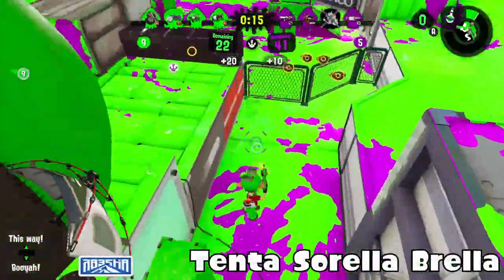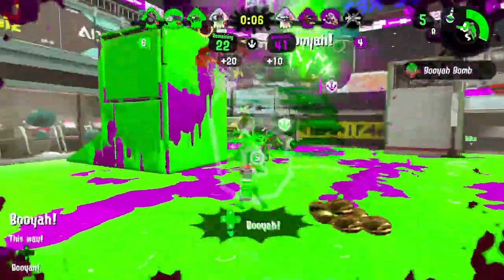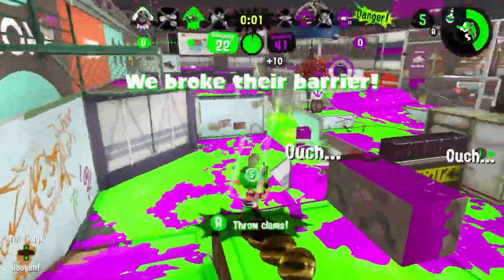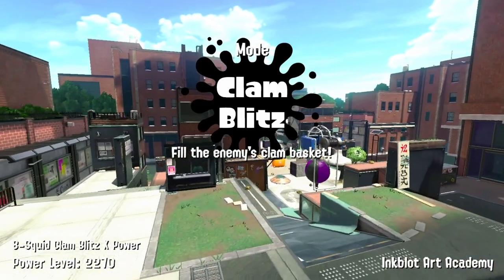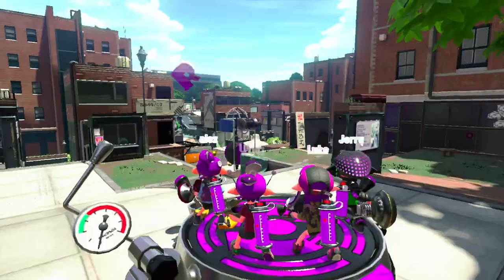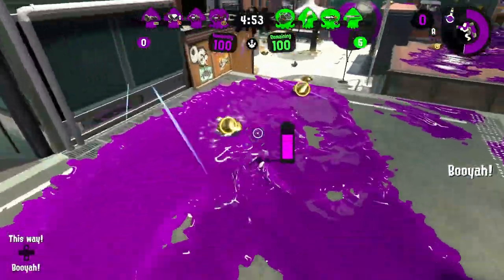Tenta Cirilla Brella could maybe be better, but Splattershot Jr. with Curling Bomb Launcher just doesn't make it amazing. The main weapon itself is amazing, but the sub and special don't really do a lot for it. It can make you play more defensively. Curling Bomb Launcher can help cover zones, but I just don't see it doing a lot. If it had maybe another special like Ink Storm — that's always a good special to have — it would do better. A main weapon that is very defensive with Splash Wall is good, but not amazing.